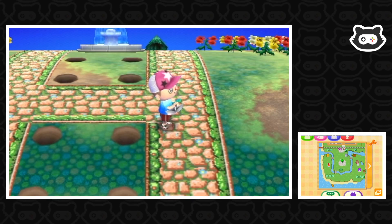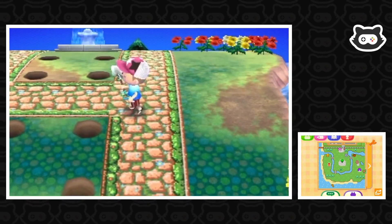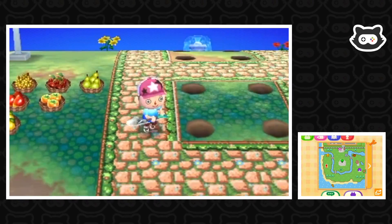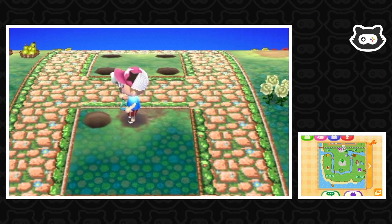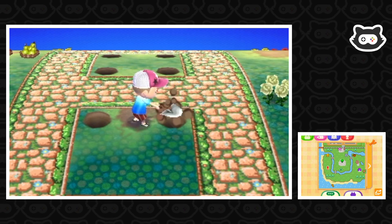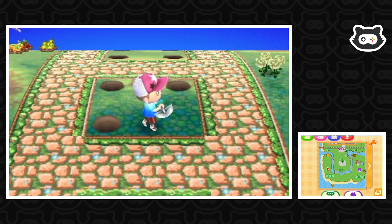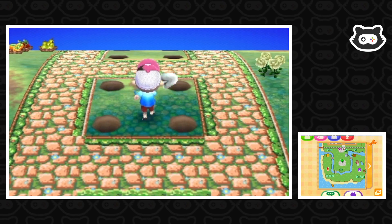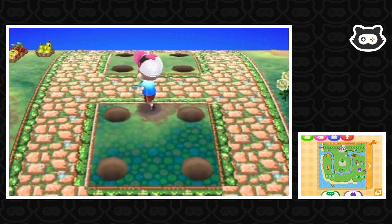Since we did it down at the other side near Jay's house, near the town hall, and we made a little flower bed, it's really grown on me just to make lots of little areas — that's the idea behind this. It also keeps the fruit separate. And hopefully the areas are small enough that in future a house won't just plonk itself here.